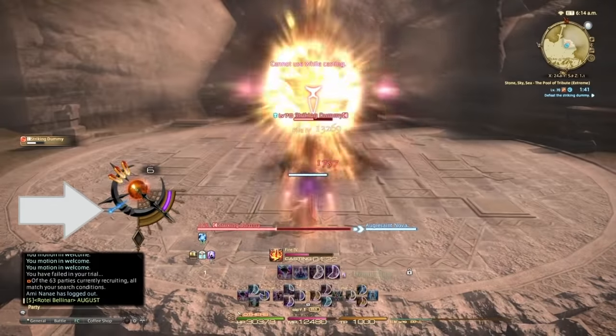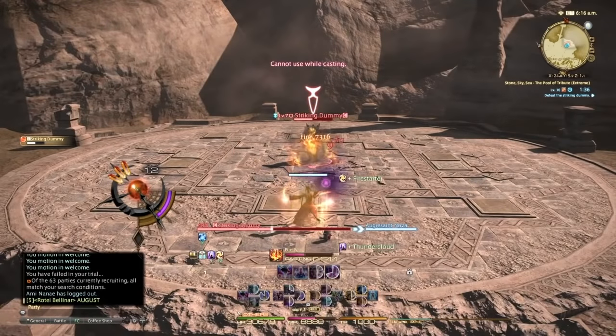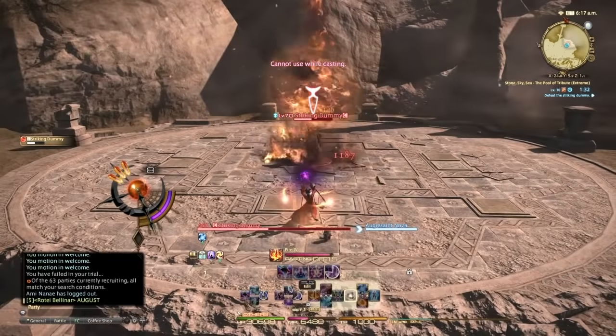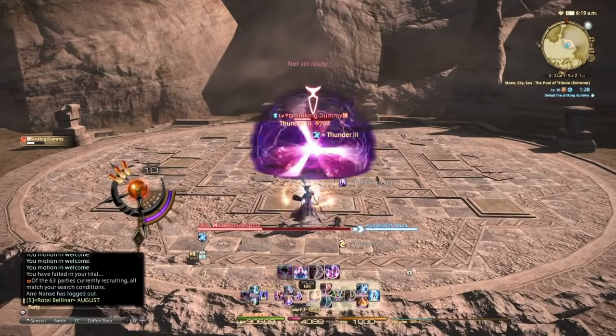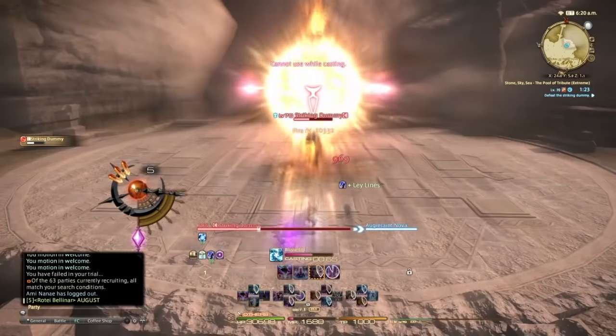You can see the little gauge on the left — you extend it. Your Thunder 3 procs you always want to use as late as possible so it saves you from casting. Right now I'm going to use this proc and then I have to use the Thunder 3 proc because it's about to fall off. One more Fire 4, and Ley Lines is back.